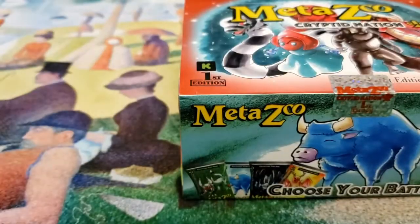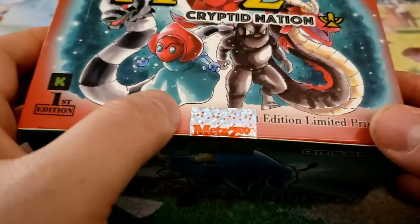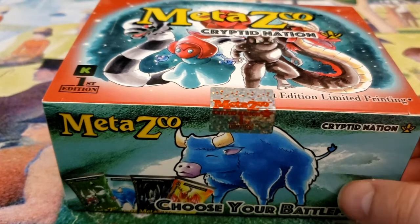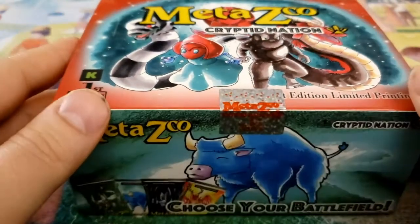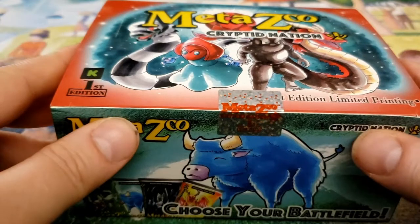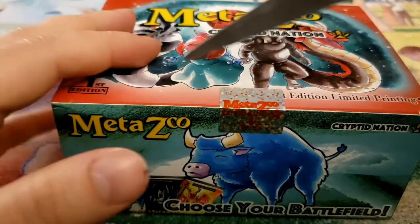This is the Kickstarter first edition one, so this is before the reprint. These boxes are actually very rare, very hard to find. And more importantly, there's some print errors in here. So hopefully we see some of those. One of those was Tripadero, which I believe only comes in the foil version. And then there is the what they call the Obnoxious 9, which was the same case where it only came in foil. I think maybe Tripadero was part of the Obnoxious 9.